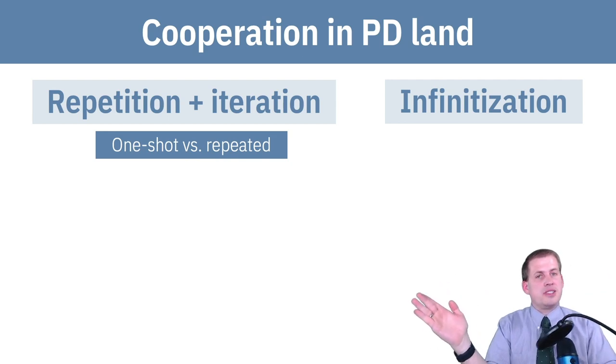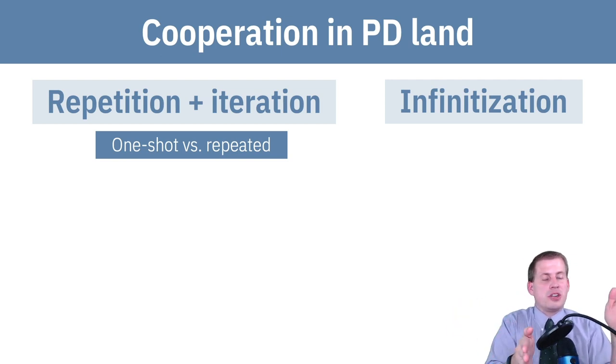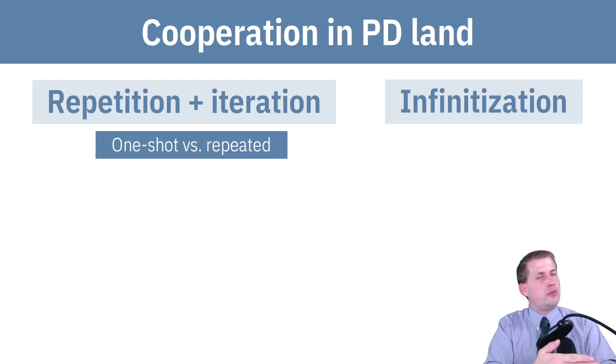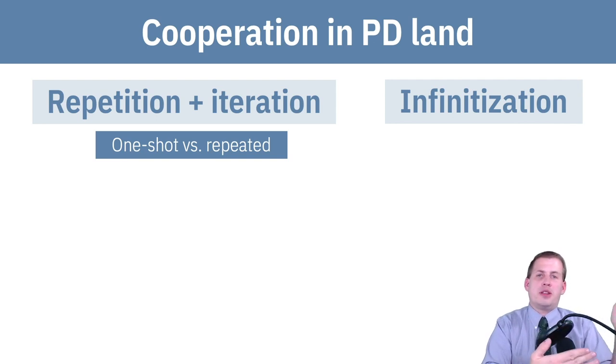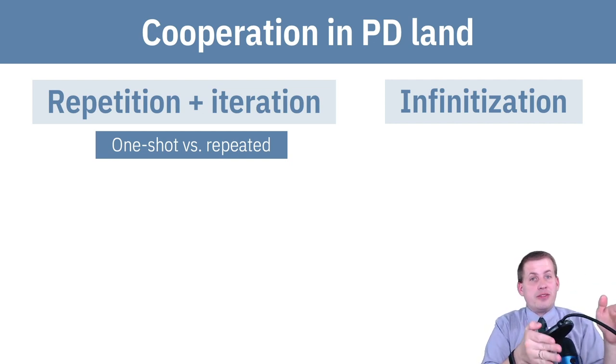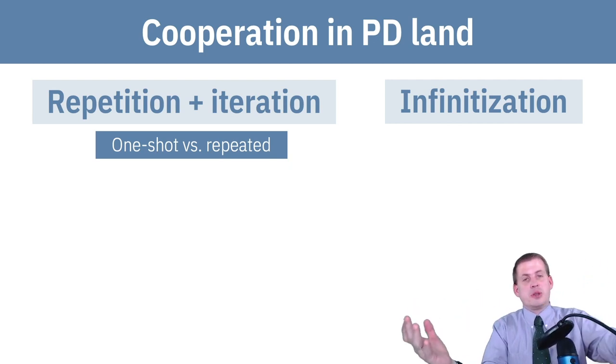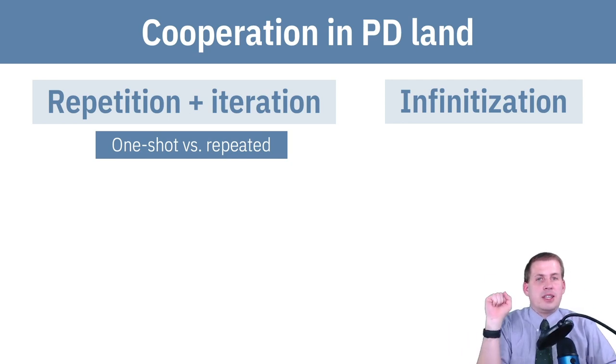Technically, if you know you're just doing a 10-round game — like a growing season that's only 10 weeks — you're going to want to start using the poison because that gives you more benefits. You're going to want to do that in the last possible week, like week 10, because then you're never going to see the person again. So you might as well cheat them at that point.